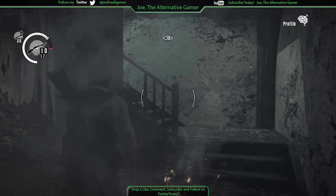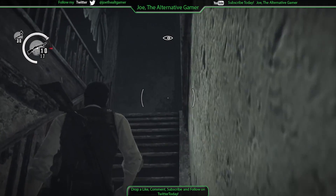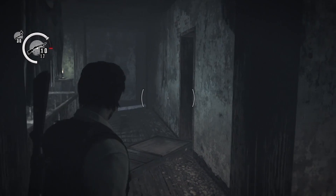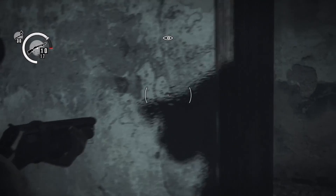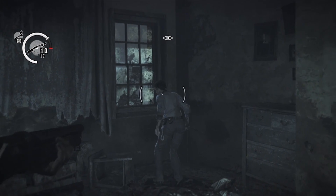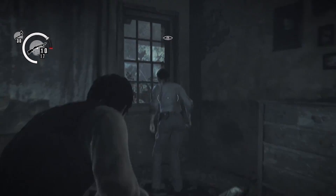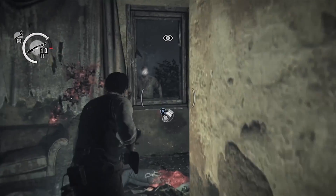Chapter 3 does contrast with the first two chapters of the game. Whereas the first two chapters are very linear affairs, I really like the change of pace with Chapter 3. It allowed me to take a break and enjoy the environments instead of scripted event after scripted event. What I liked too is that Chapter 3 was able to create a nice tension that consistently played throughout the level. There weren't really any set pieces except for the boss fight at the end of the chapter, but for the most part it really relied on you exploring and figuring out the environment.